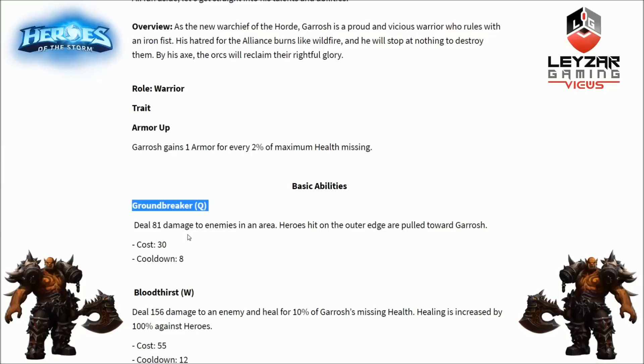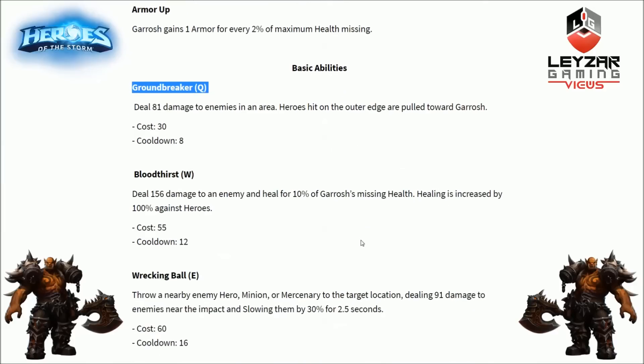First basic ability is Q, Groundbreaker. It deals damage to enemies in an area, and heroes hit on the outer edge are pulled towards Garrosh. It works similarly to Hercules' Q in Smite — it pulls enemies towards Garrosh, but the hitbox at the very end of the skillshot is quite small, so landing that pullback won't be easy. Judging by the spotlight, the damage it deals seems like very little.